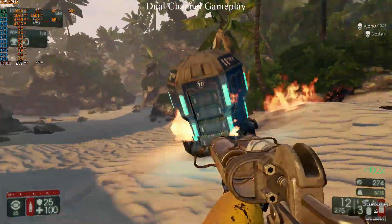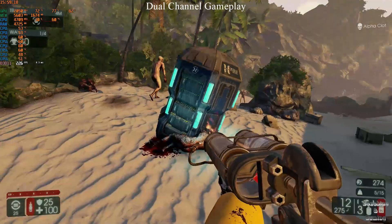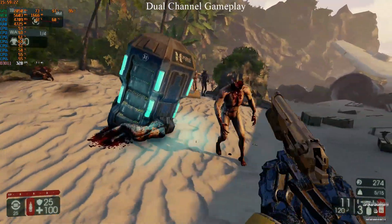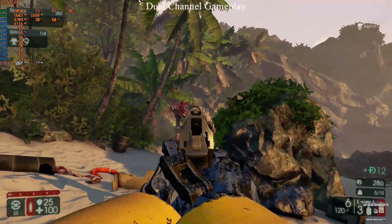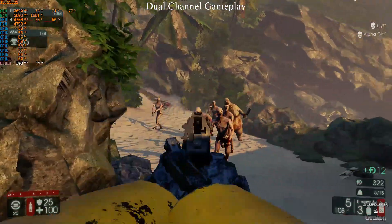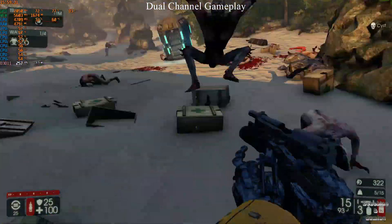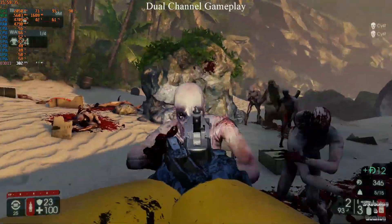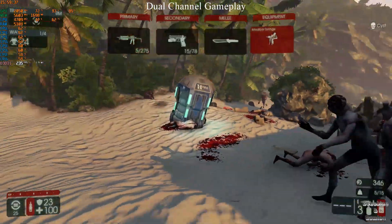First up for the games we're testing today is Killing Floor 2, the sequel to 2009's Killing Floor. It was released on PC and PS4 on November 18th 2016, and August 28th 2017 for Xbox One. The PC did have an early access version however, which was released in April 2015.